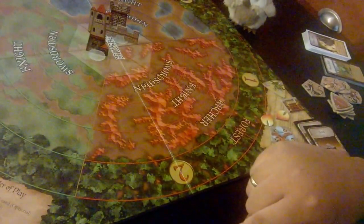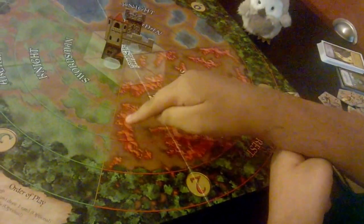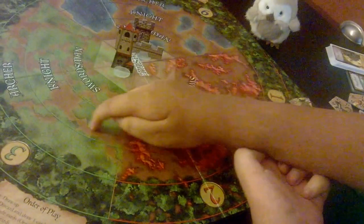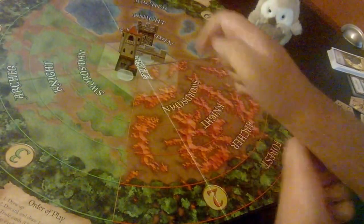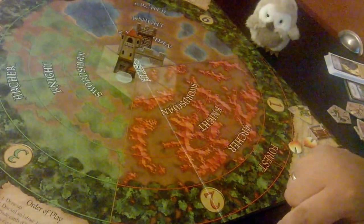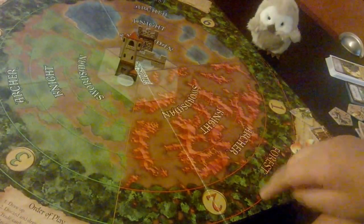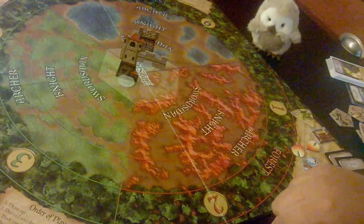Another term you need to know is ring. That goes all the way around in a circle, just like the name suggests. So like here, that's the knight ring — it goes all the way around: the red, the green, the blue. Everywhere that it says knight, that's called the knight ring. We also have a swordsman ring, an archer ring, a forest ring. And the castle might be considered a ring too.